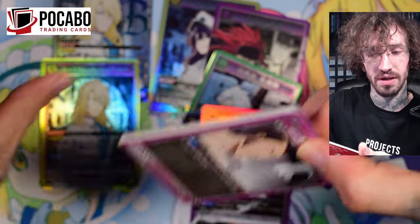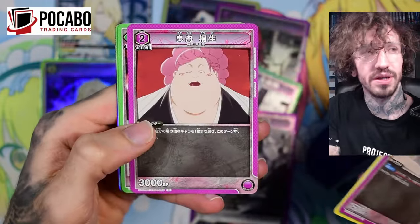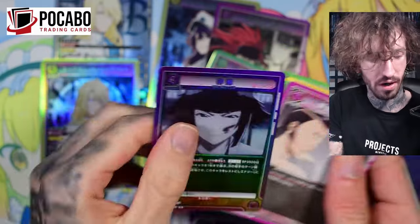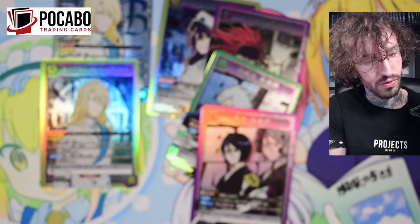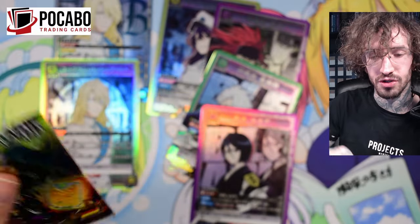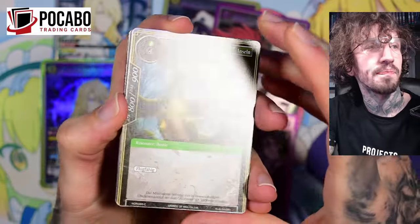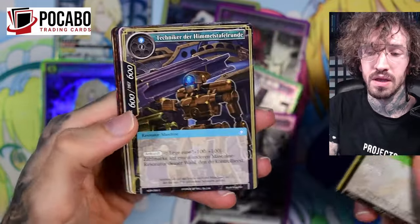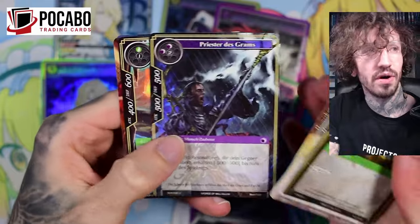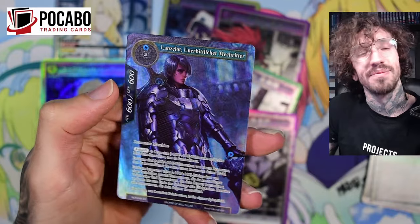Last booster pack for this video. As always, thank you for watching. If you want to try your luck with this set or some other Union Arena, I would really recommend Union Arena Jujutsu Kaisen Volume 2 — it's an awesome box with a very nice looking Sukuna you can possibly get. Check out the PokeBoo store. See you in my next unboxing. We end up with Lancelot. Bye.